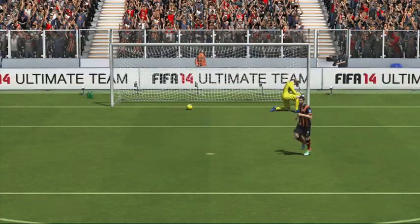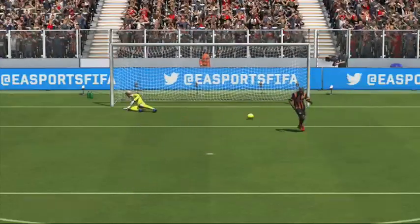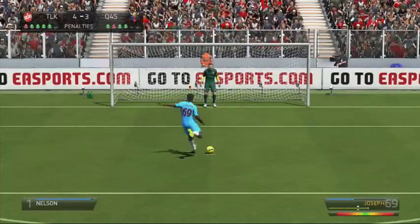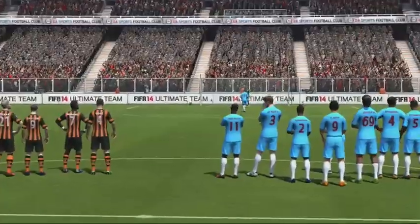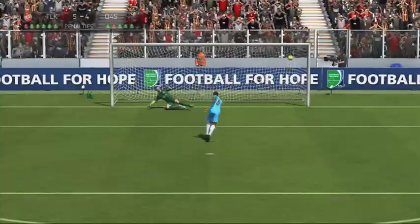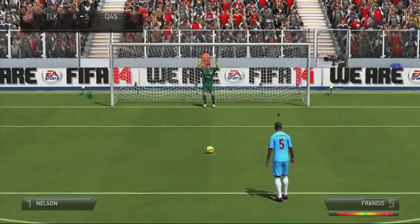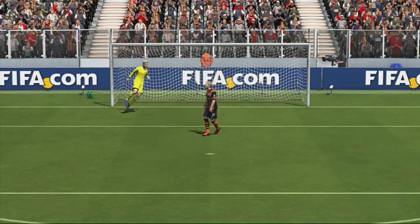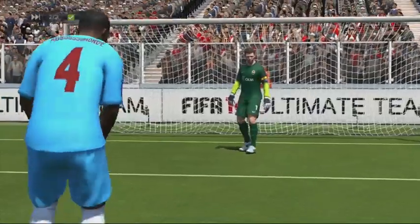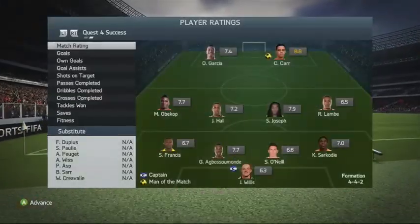The penalty shootout went on for a very long time with both sides scoring over and over. Because I went second, I kept getting that pressure animation with the controller shaking, which can be really discomforting. The Bermudan right mid with 83 pace slotted away nicely, then the Jamaican left back also converted. Finally, my opponent missed a penalty with Wiseman, the bronze centre back with 84 pace who everyone was excited about. Agusamonde then slotted it away with the goalie standing in the middle to win the game on penalties.